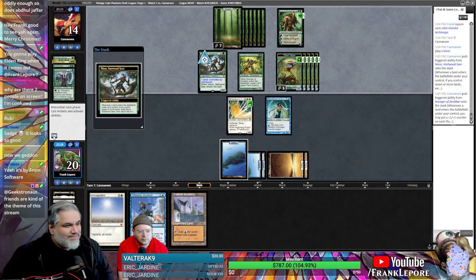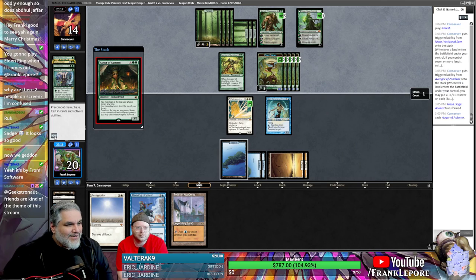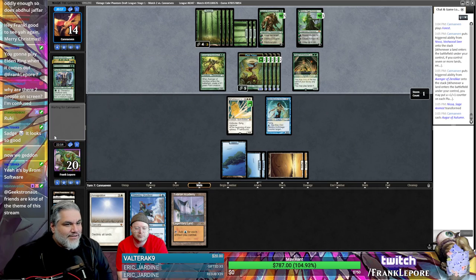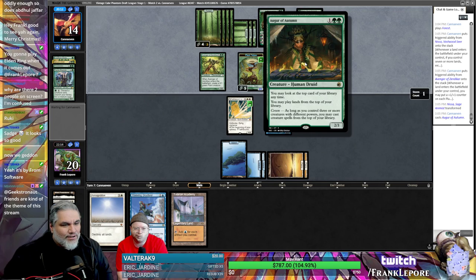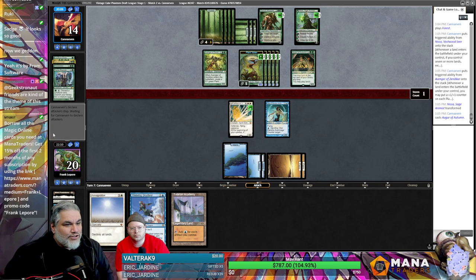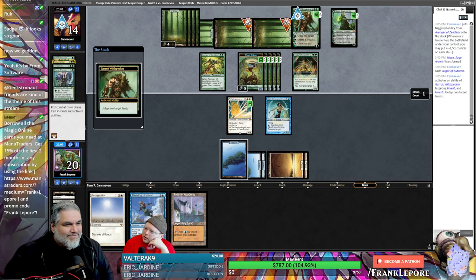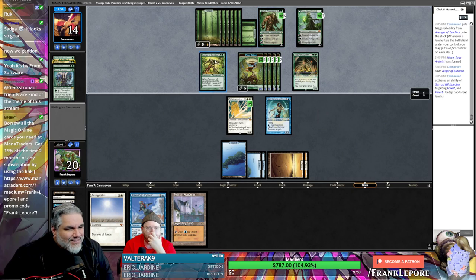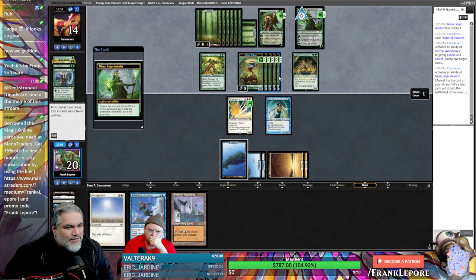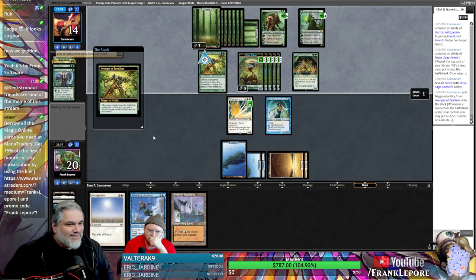So you might say it's from From Software. They got an Avenger of Zendikar. You may play lands from the top of your library as long as there are creatures of three or more different powers. But they didn't alpha — that's interesting, taking like eight damage doesn't make any sense. Why didn't they just ultimate Garruk this turn? Five, six, seven... eight plus 18, that's 33 — they could have just won.